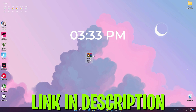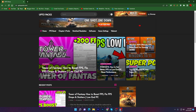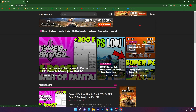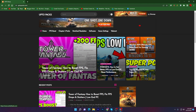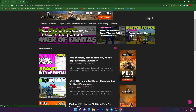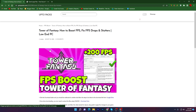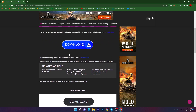Now in the second step, you need to download the Tower of Fantasy boost pack by Ripex on your PC — the link is available down in the description. Open up the link and it will take you to this website. Find the article titled 'Tower of Fantasy: How to Boost FPS, Fix FPS Drops and Stutters — Low End PC Pack.' You can also search the name Tower of Fantasy in the search bar to find this article. Open up this post — sometimes a pop-up will appear, so just close that new tab.